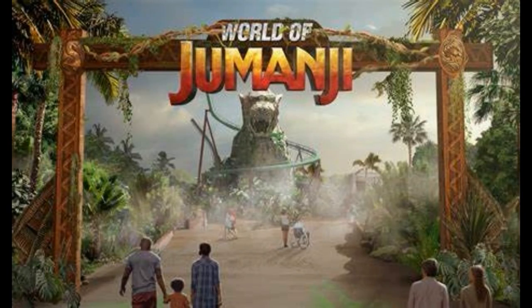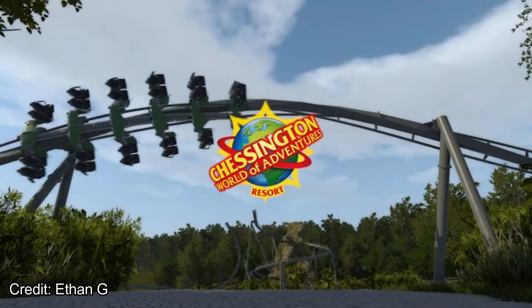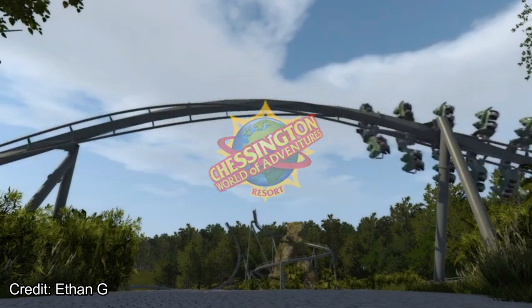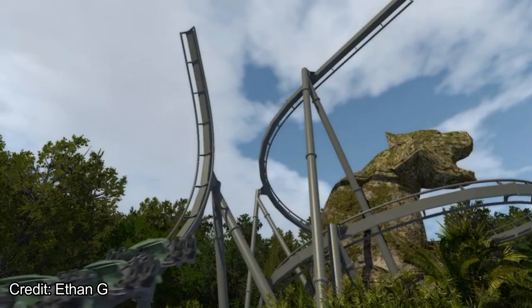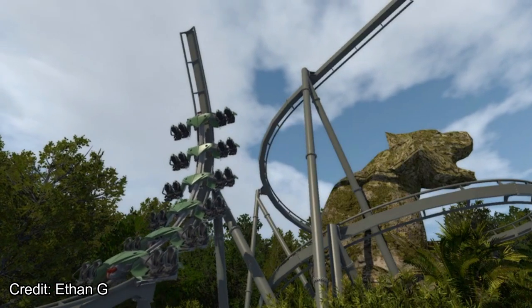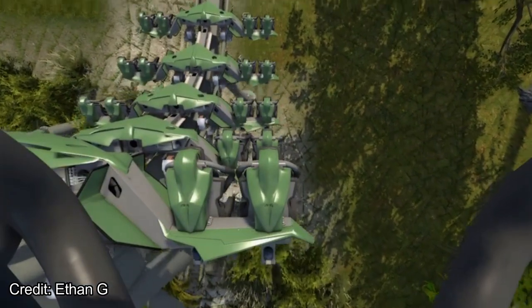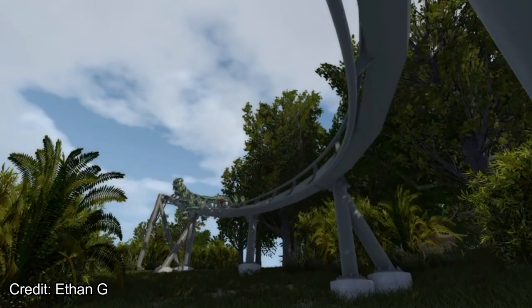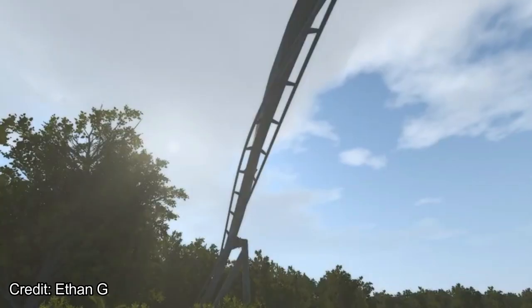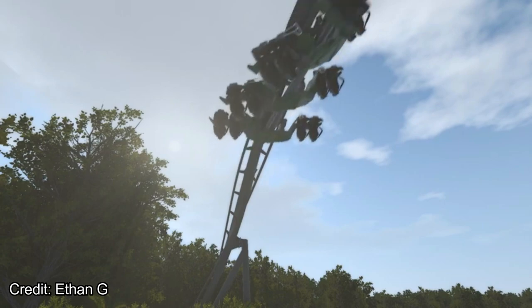Currently, there are a few facts about the coaster, so let's get through what we know. Mandrill Mayhem, what we believe to be the name of the coaster, was previewed in an image of the future World of Jumanji at Chessington in England. This is going to be a smaller scaled B&M wing coaster and the only shuttle coaster of this variant. The wing coaster will be wrapping around the whole section, one spike at one end and the other spike opposite it. The latter spike wraps around a giant Jumanji stone statue standing tall beyond the entrance of the area.